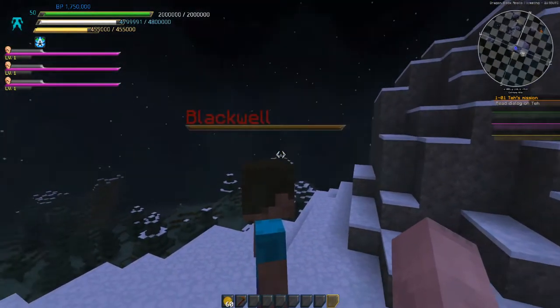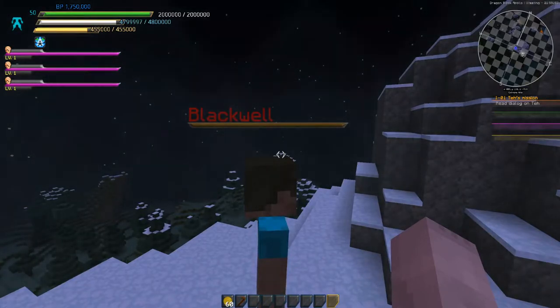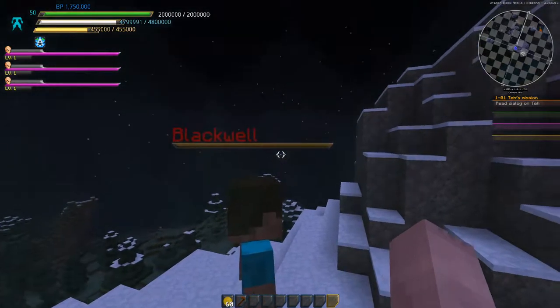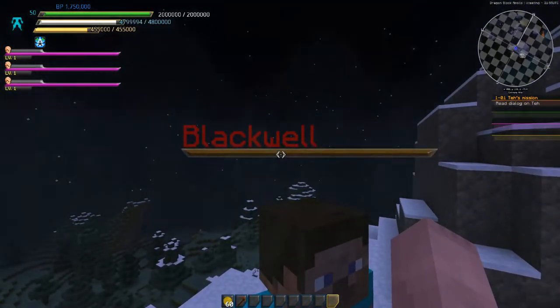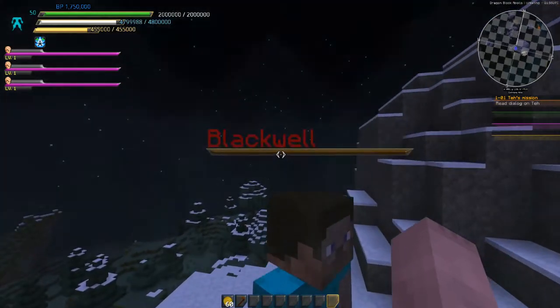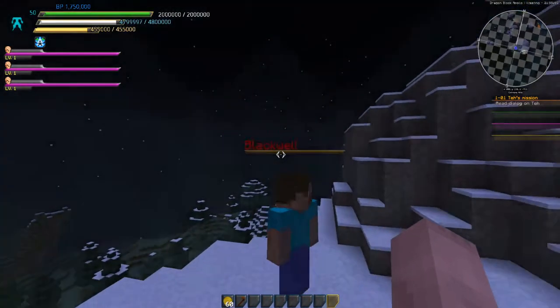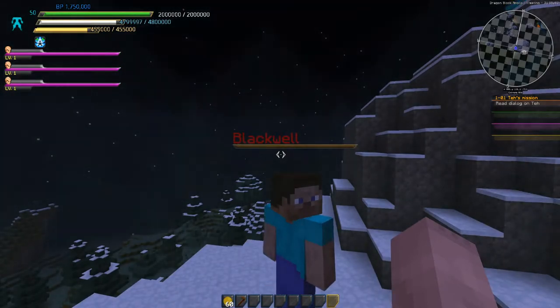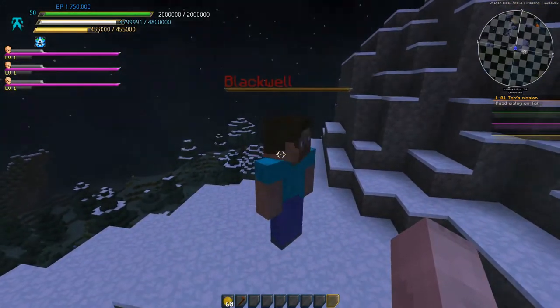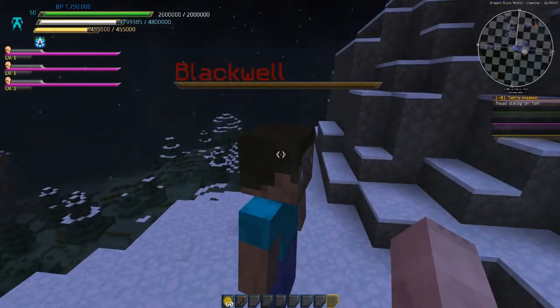Whereas before you would have NPCs with name tags — just the name — I've reduced the size of the name, repositioned it, and added a health bar underneath it. It's probably going to end up being red. I'm taking inspiration from Dark Souls and the way they do their sleek, minimalistic-esque health bars. I like that design a lot, so I decided to try and recreate it to the best of my ability. I think it's working pretty good thus far.